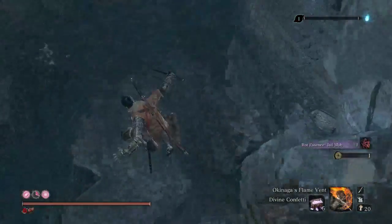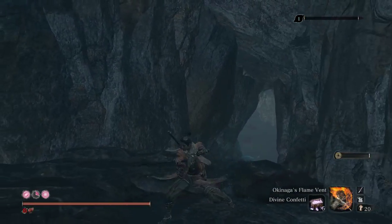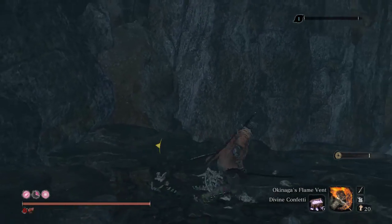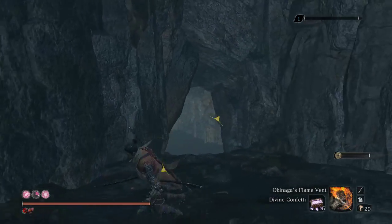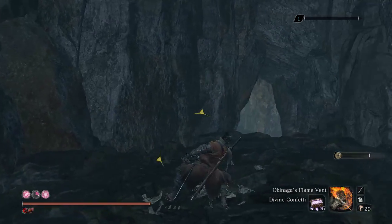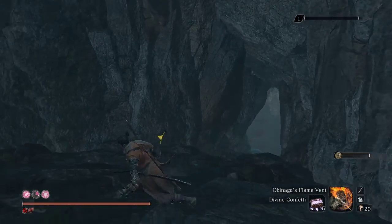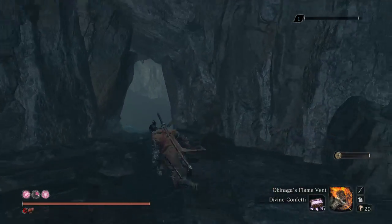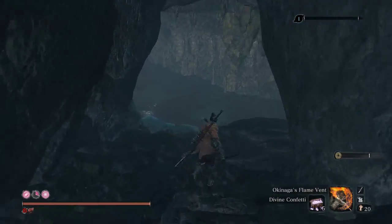One of the things about Sekiro: if you start an attack you can block out of it, but if your sword is basically halfway through the swing, you can't anymore. As soon as the sword is up above — like halfway through — you can't do that anymore. It's very precise timing and you don't really want to rely on it.